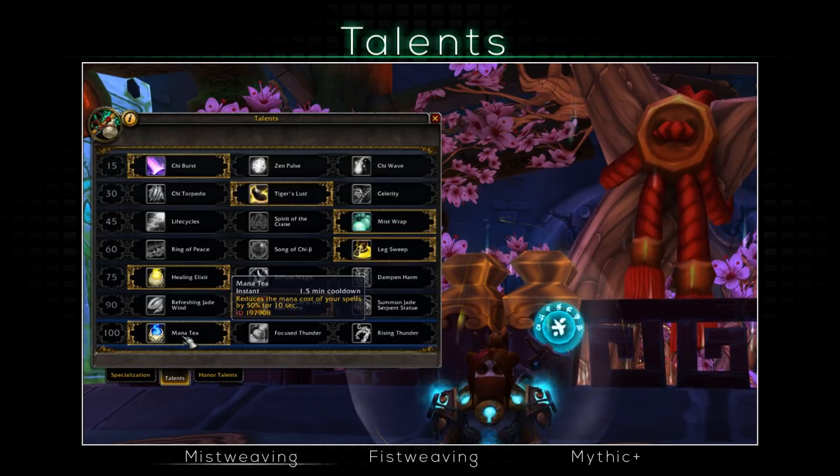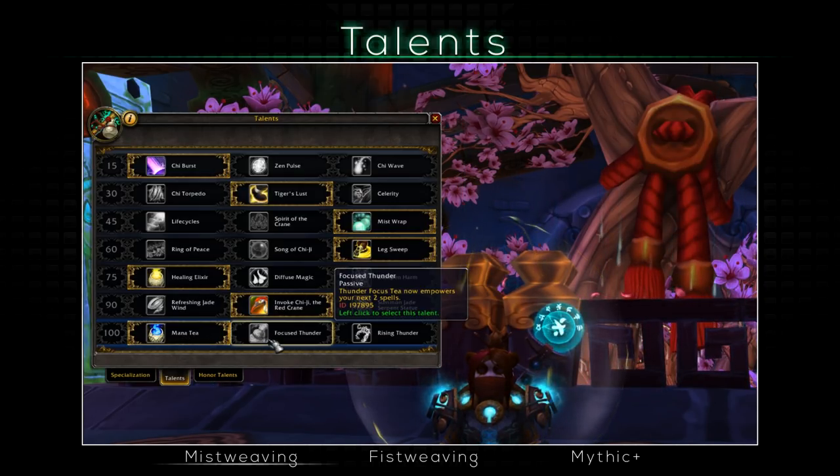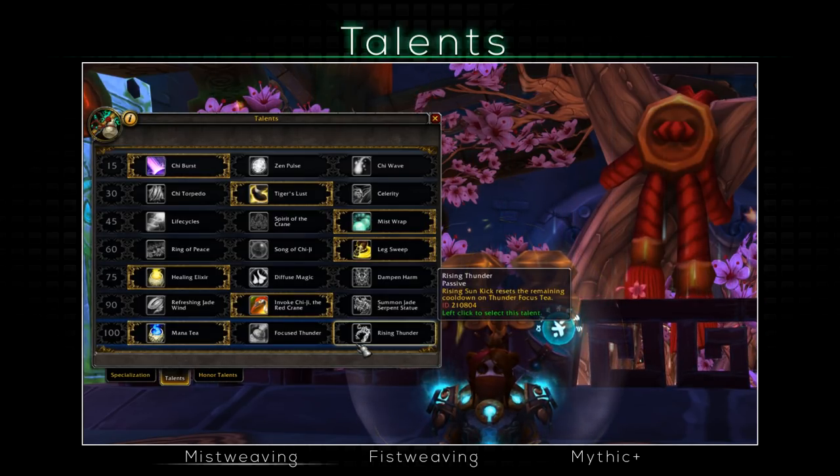For the last tier, Mana Tea is gonna be best — mana in Mistweaver can be a bit troublesome, so a cooldown on 1 minute and a half reducing all of your abilities' cost by 50% is practically a must. Focused Thunder is also nice, making your Thunder Focus Tea empower 2 spells instead, so it works for raiding but I highly recommend Mana Tea over it. Rising Thunder also works fine, making your Rising Sun Kick reset the cooldown of Thunder Focus Tea — it can be quite fun but will work best with the Fistweaving playstyle.